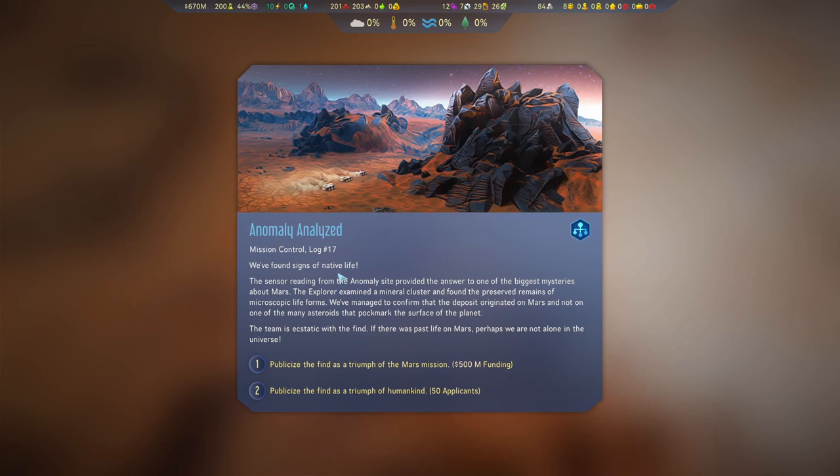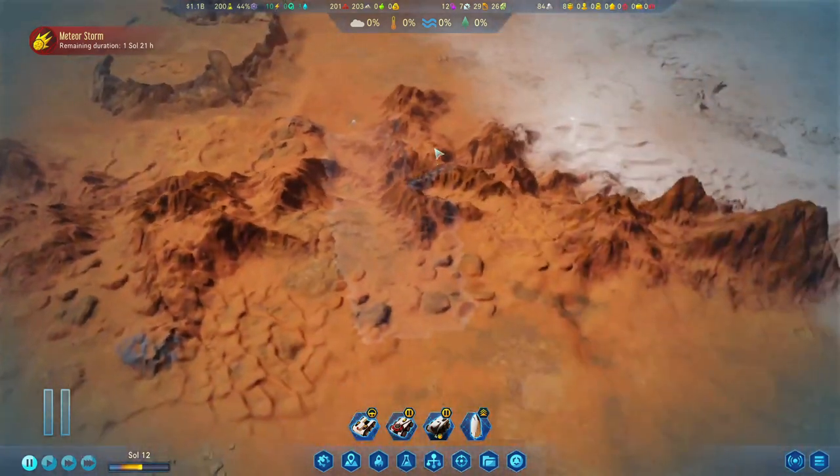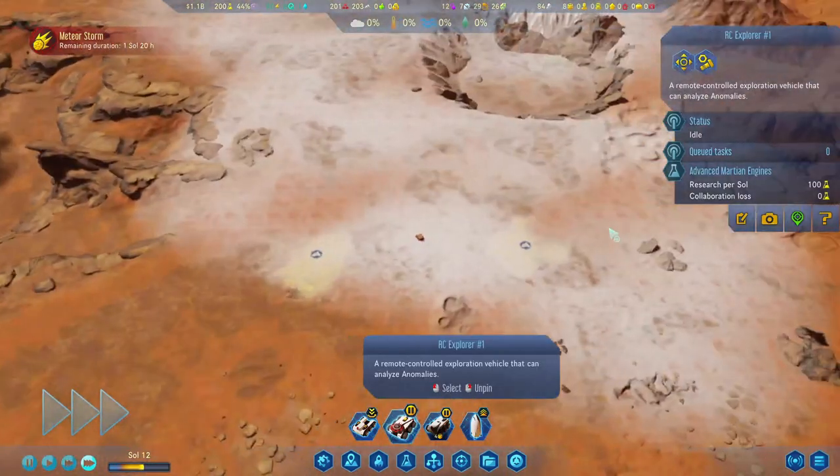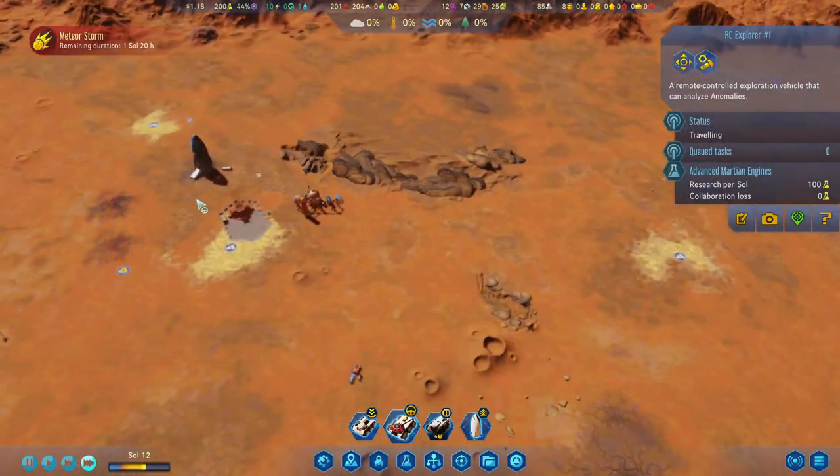Let's check out the anomaly as well — Signs of Native Life. The sensor reading from the anomaly site provided the answer to one of the biggest mysteries about Mars. The explorer examined a mineral cluster and found the preserved remains of microscopic lifeforms. We managed to confirm that the deposit originated on Mars and not on one of the many asteroids that pockmarked the surface of the planet. The team is ecstatic. If there was past life on Mars, perhaps we are not alone in this universe. Two options — and that is a no-brainer. We are going to take the money.